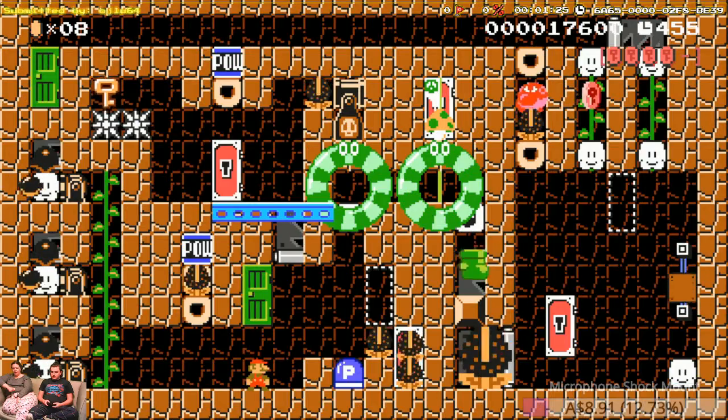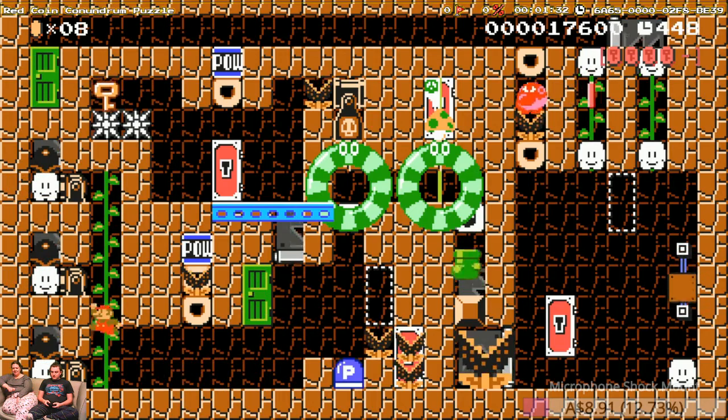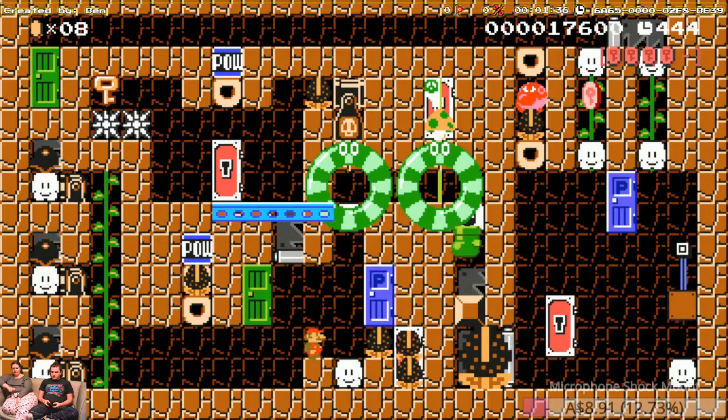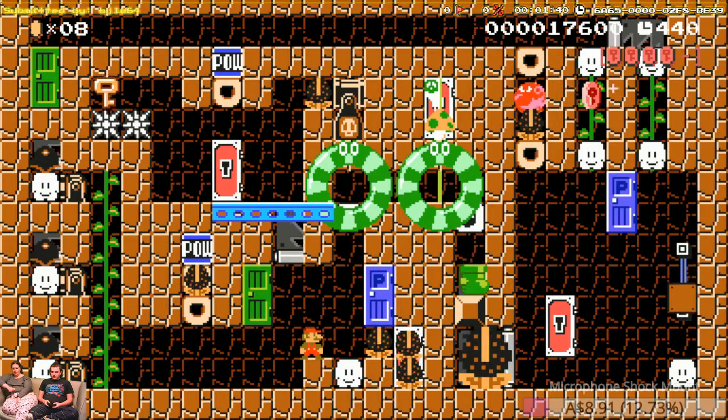I'll take him back to the first room. And now I've lost my hat — because those things are annoying. I want to get the boot. How do I get the boot? Can you go anywhere or do anything? I need helmets.